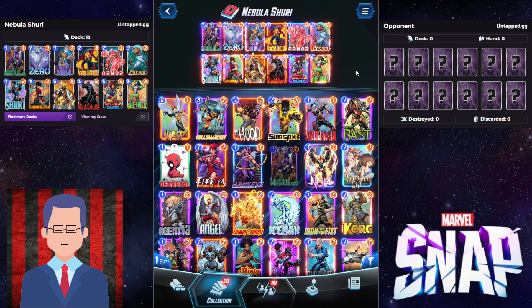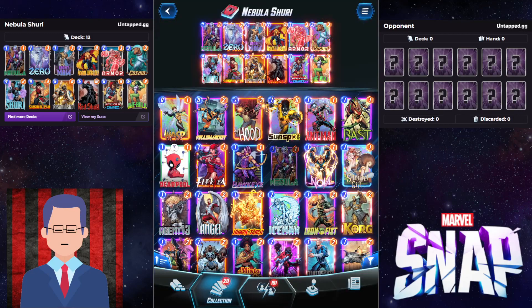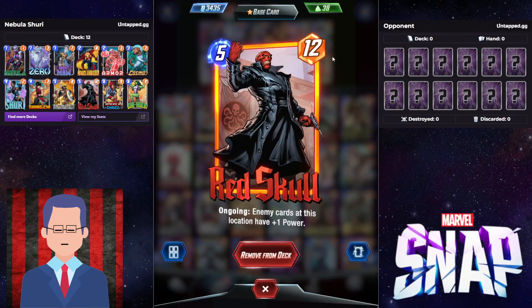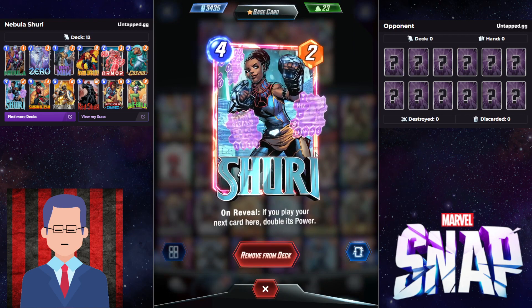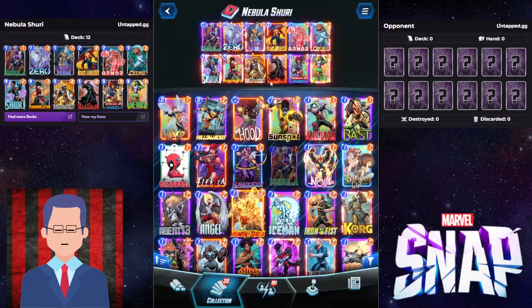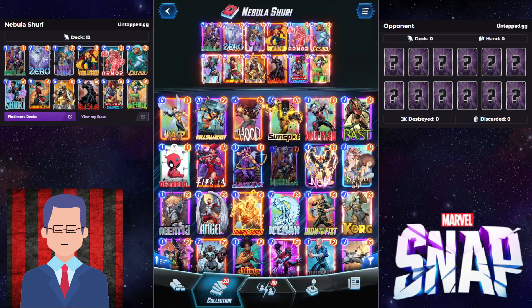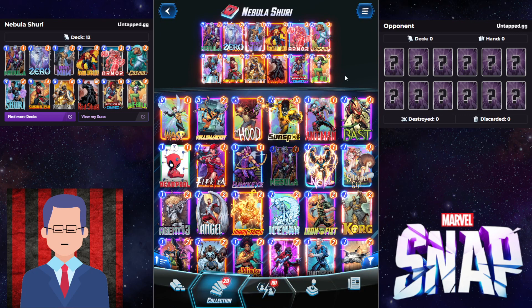Let me talk about the most basic combo. You want to draw cards early game, then play your big stuff into Nexus. Maybe go for an Armor first to protect your stuff, and then go Shuri into Red Skull. That's going to generate so much power, as Red Skull is going to get doubled — it's going to be 24 power if you play it at the same location as Shuri. Remember, Shuri was changed, so you have to play the next card in the same location. Or you could just not go for Nexus at all — go Armor, Shuri into Red Skull in another location, and when they think you don't have enough power, you go for a Taskmaster there. Or you could simply go for a Shang-Chi to destroy them. This is how you can win games in the Nexus with a Shuri deck.